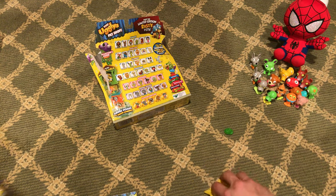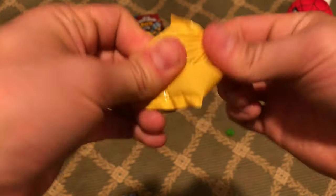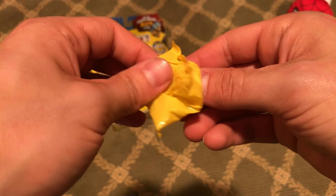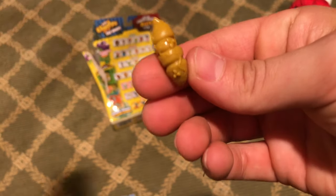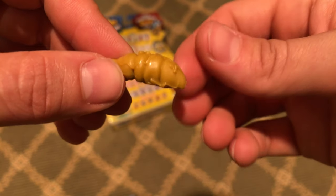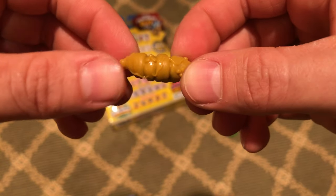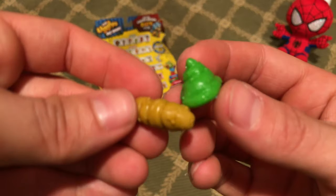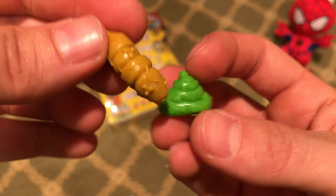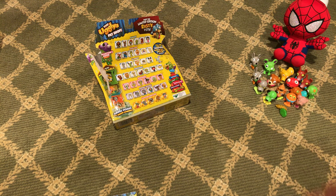As you guys know, we are hoping — crossing our fingers — for the metallic poop inside. Here we go! Not the metallic poop we were hoping for, but it is a nice brown good old regular turd — with some flies and worms on it. So no metallic poop, but we got a nice little green poo and a nice little brown turd. That's it Spider-Man — you have found a nice little collection!